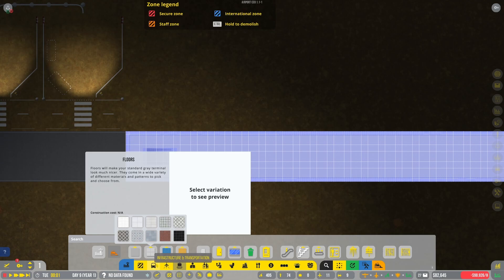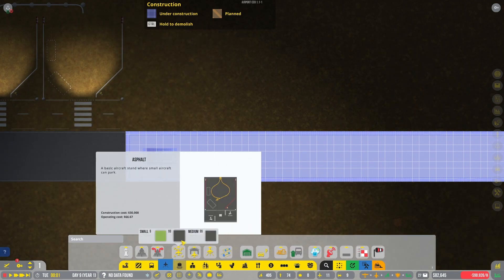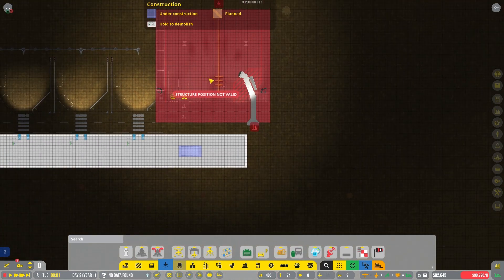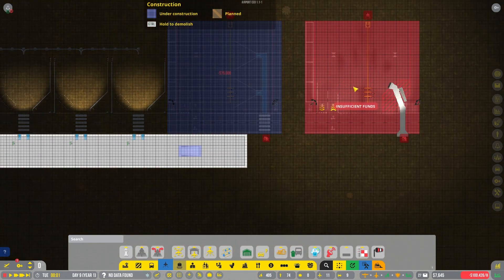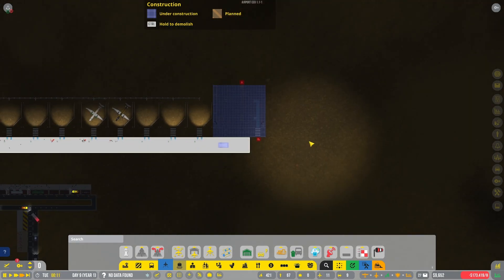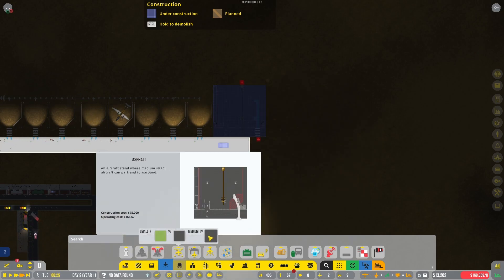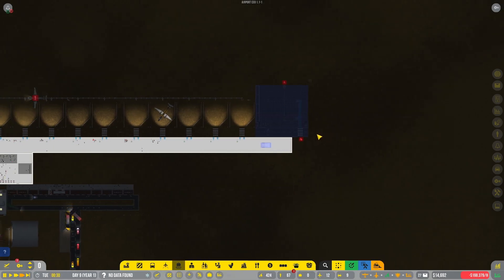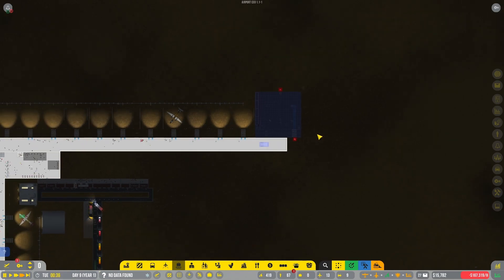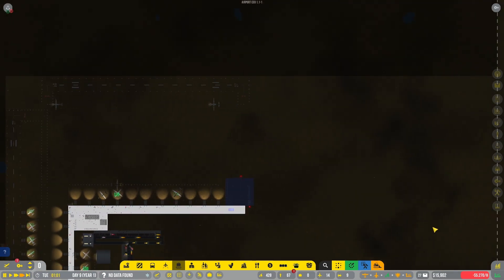Especially if we're making cash hand over fist like we are - and yes, I still have the fees cranked all the way up. We can get a medium stand or two in here. But what is the price on that? 75,000 - yeah. We can build a jetway and hopefully we can get rid of this runway and get a medium runway in here.